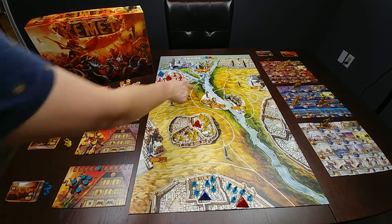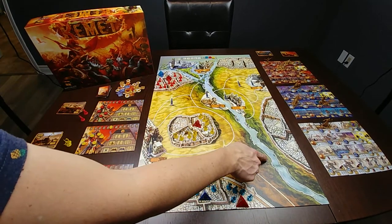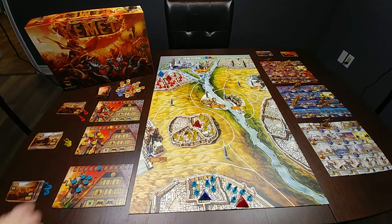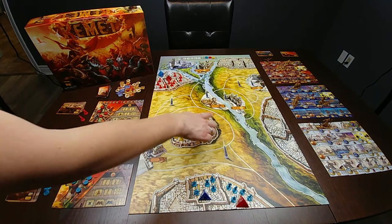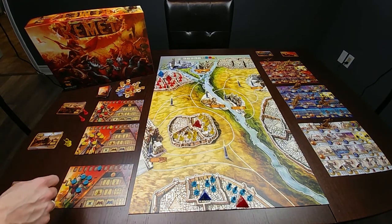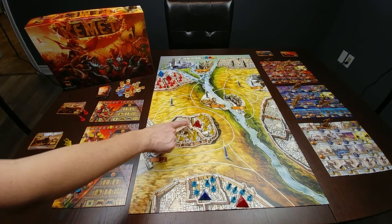The Nile River runs straight through the board. In a 2 or 3 player game, the east bank is inaccessible. Here I have set up a 3 player game. Each player is designated a city to occupy. Each city is split up into 3 districts, where each district has room for a pyramid and is surrounded by a wall.